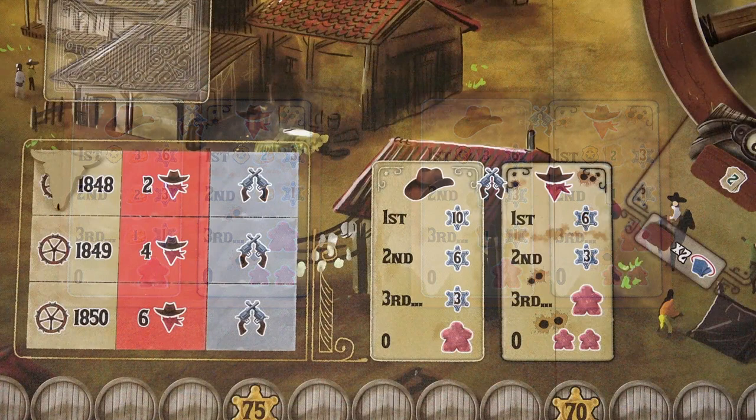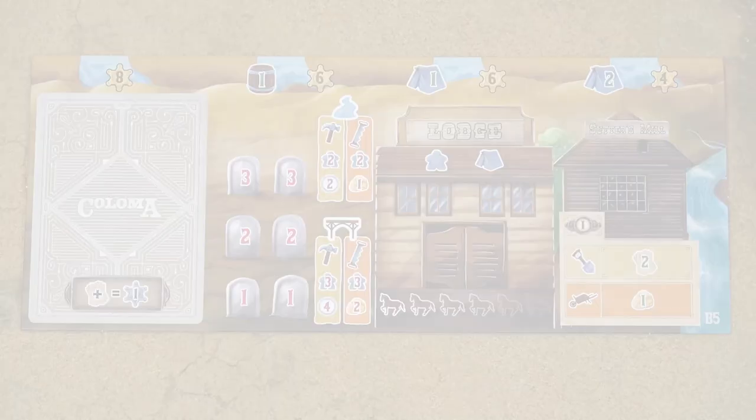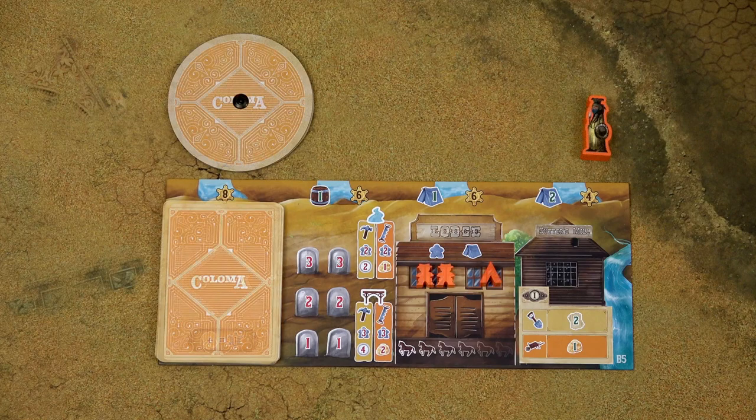Randomly select 2 shootout chart tiles and stack them on the board covering the pre-printed chart. Then each player takes 1 player board. On the A side, all the bonuses on top of the board are the same for all players. B sides of the player boards are numbered and have different bonuses for each player. Each player then chooses a color, takes the pioneer, 1 tent, and 2 dudes of that color, plus the dial and all cards of the same color.